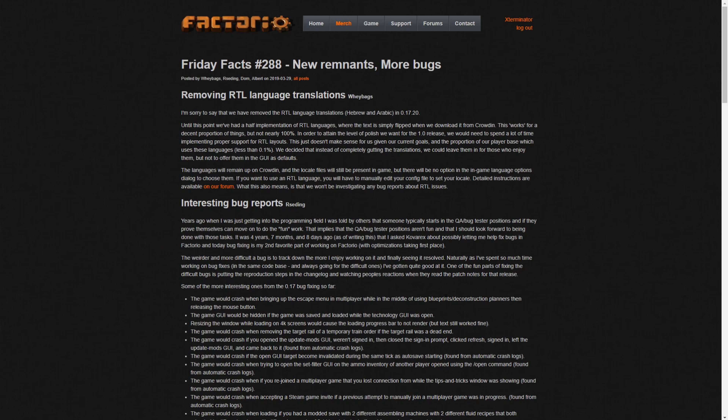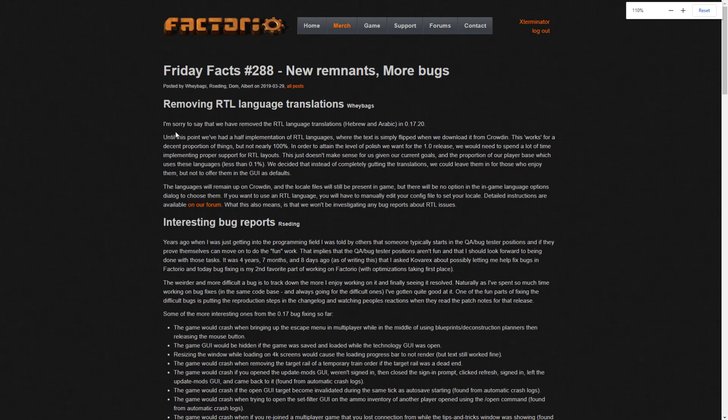Hey guys, welcome to another Factorial Friday Facts - number 288, new remnants, more bugs. We are here with Afflixian again. Sorry, I was reading. Hello everyone! Okay, so yeah, doesn't work to read and talk at the same time - two different things.